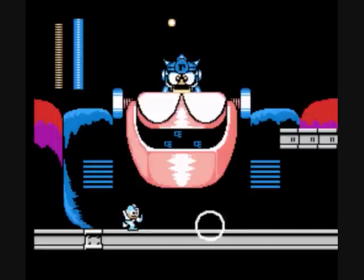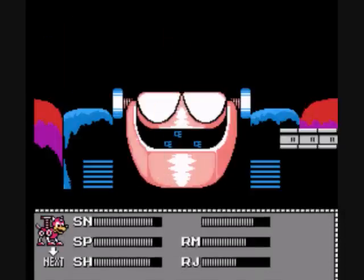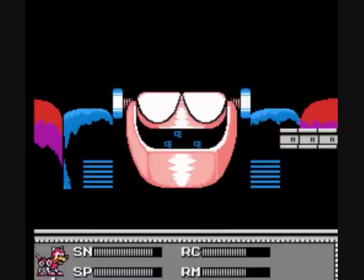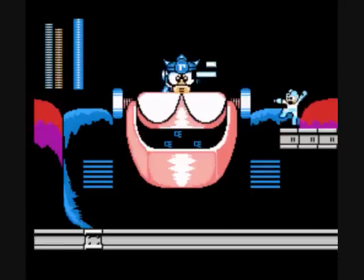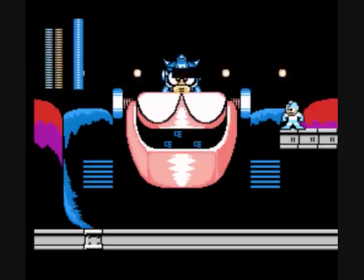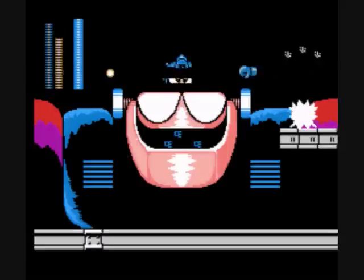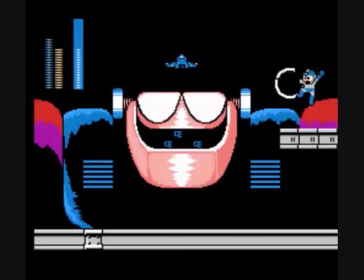So which one should I use? Start with Hard Knuckle. You seem to be getting pummeled, you should at least shoot at him. Well, you have to get up there first. Let's get up here and with some Gemini. Gemini laser bounces right off of him. Does it? Yeah. Well, my mistake. We've already learned through this experience that Ton knows nothing about Mega Man 3.